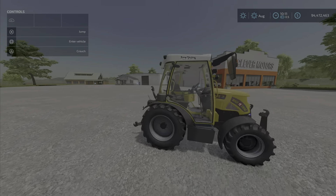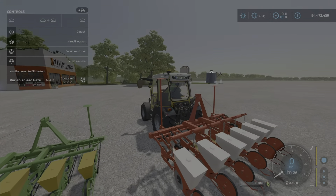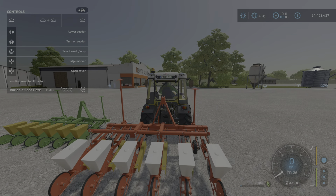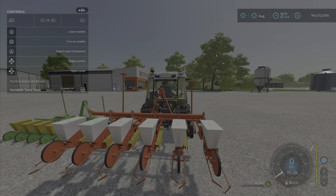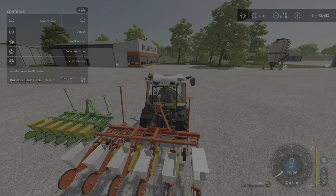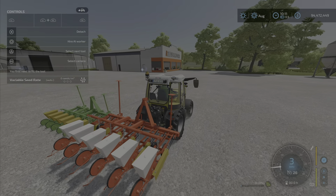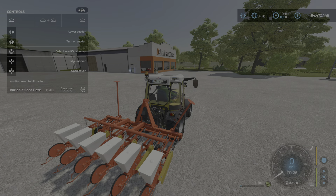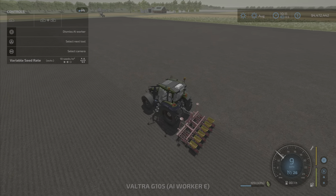Let's hook it up. Nice animation on the lowering — the chains and things move around very nicely. You can use L1 and triangle to change the type of seeds. You can open and close it, and refill it from anywhere you would normally refill seeds from. We have ridge markers left, right, and back up — very nice.